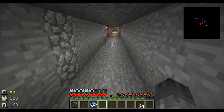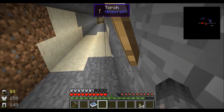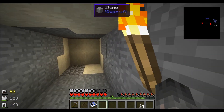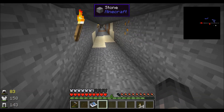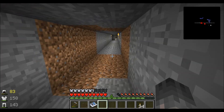But then I remembered that in survival mode, rails cost a lot. Every so often I'd need a powered rail, which obviously is gold and redstone, and detector rails are redstone and stuff as well. And even normal rails, you still need iron. So it would be very resource-heavy and would take a while.